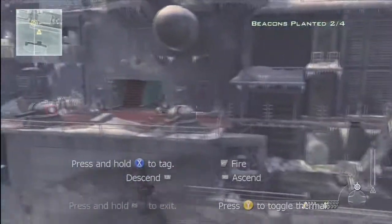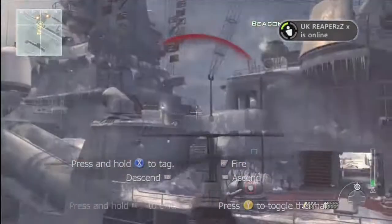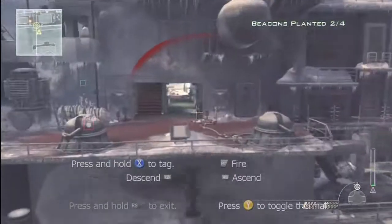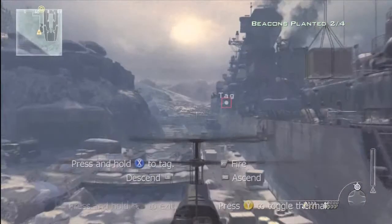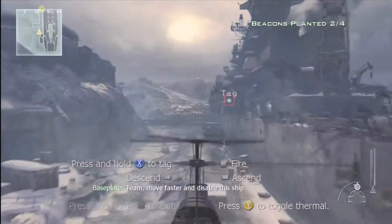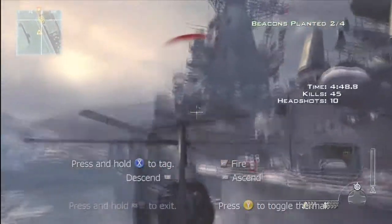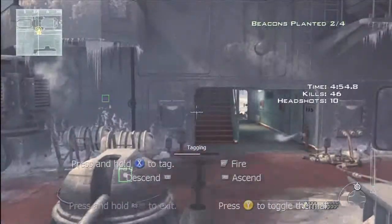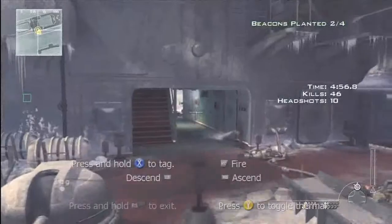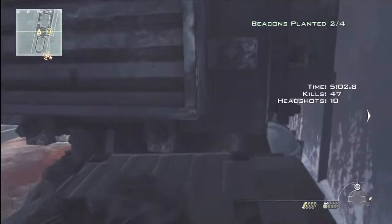Flying up here. This right here is really what eats away at your time — just trying to move the helicopter from the back, because it always spawns back there. If it keeps getting destroyed, this little run takes 5 to 10 seconds, and that adds up. So if you're going for time, make sure this thing doesn't die. But if you're just going for the achievement like I was, forget it.